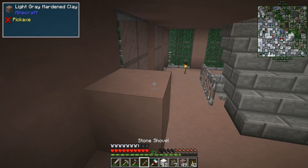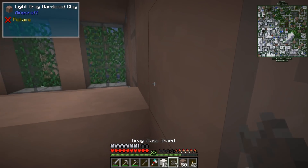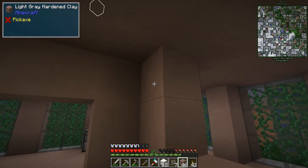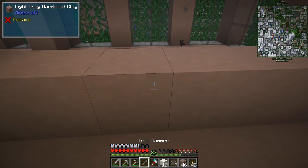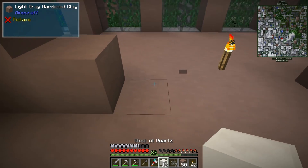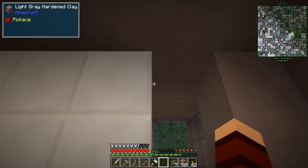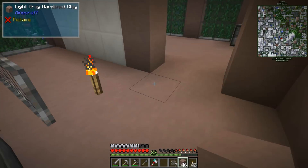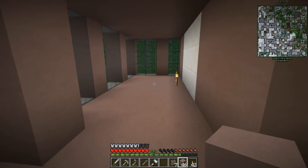We're just going to kind of frame this up a little bit. The center is kind of a two-block center — that's perfect. We're going to go ahead and cut out, kind of stay with how the build originally was. Now we're just going to put these in here, and that's two wide — we can put some doors in there.